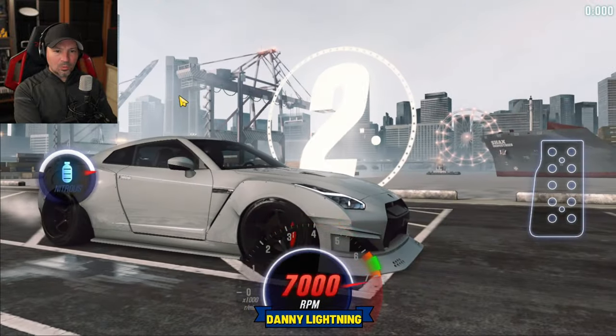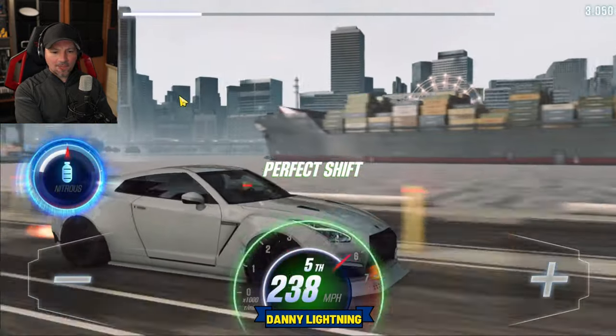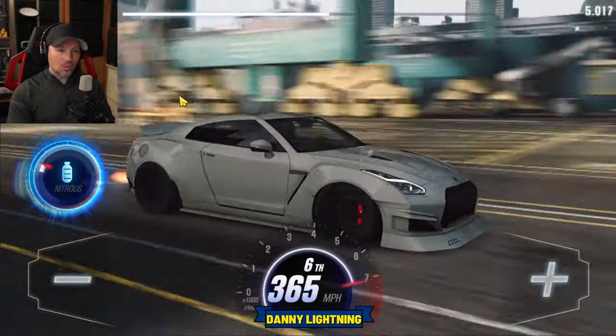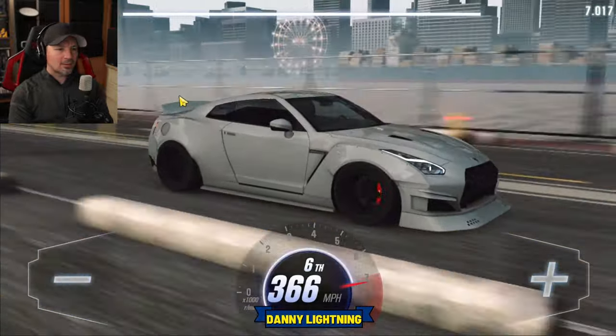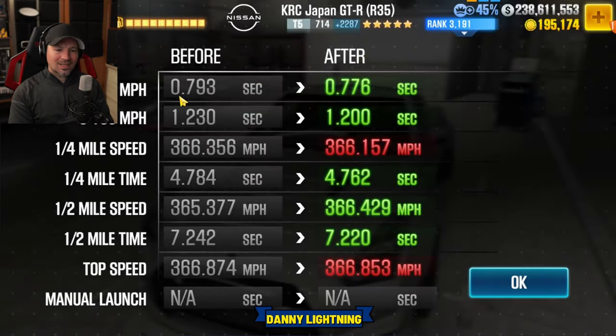Three, two, one, go. Second nitrous, third gear, fourth gear, fifth gear, sixth gear — and that's all she wrote. Very easy car to drive and shift. There we got a 7.220 — not too bad. I think my fastest run so far was a 7.214, but hey, 7.220 is not too bad.